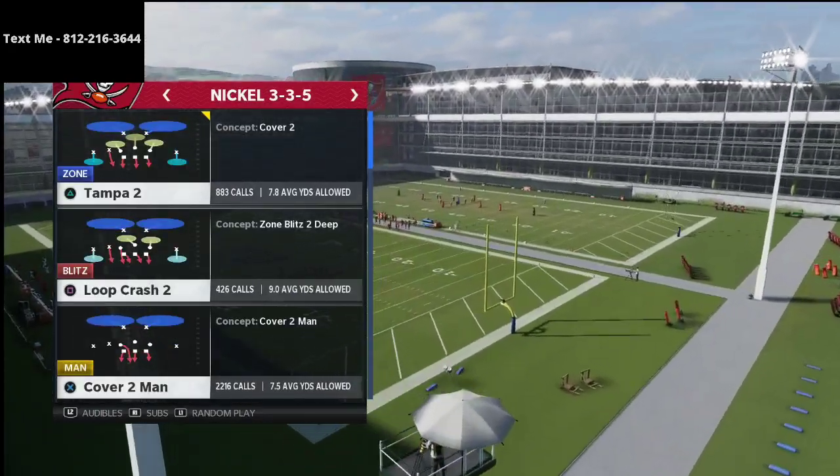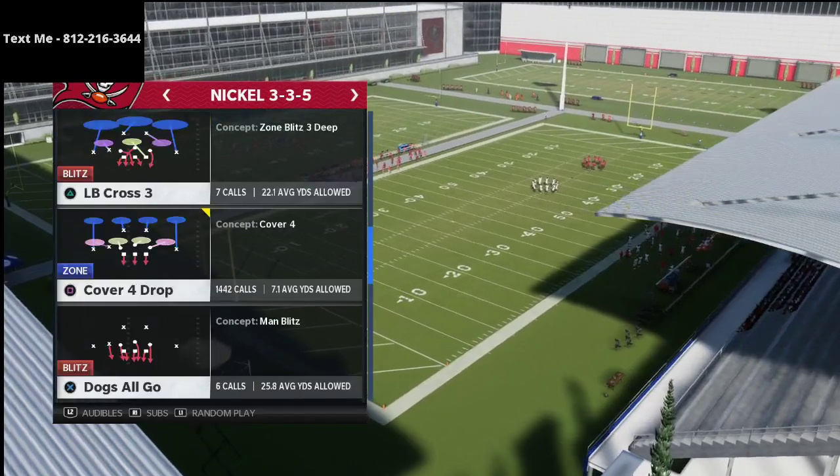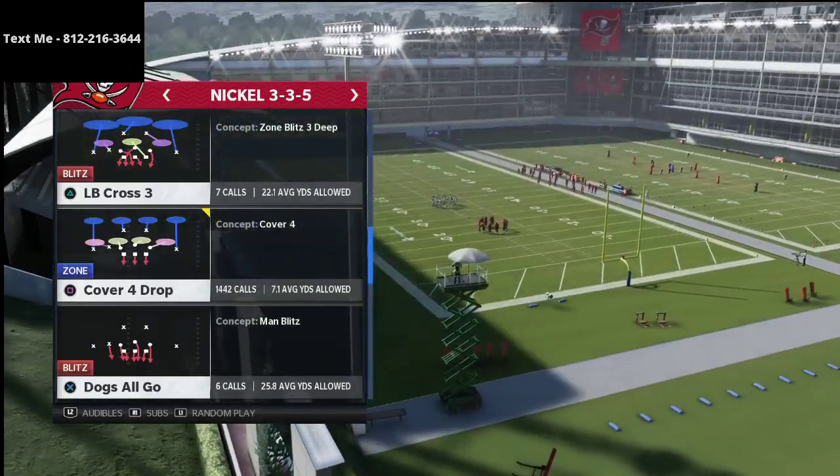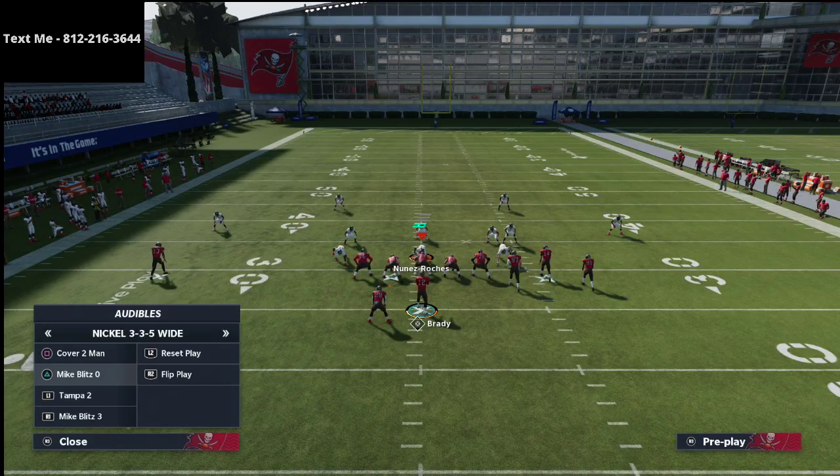Joke was audibling from 3-3-5 Odd — because you can get an extra safety in there — into 3-3-5 Wide every single time. This defense makes a lot of sense to run right now because the AP 'One Step Ahead' ability is so good. You can have up to four of them on your team, and that's what Joke really did with his corners. He also understands the holes in man defense, so we're primarily going to base this out of man coverage.